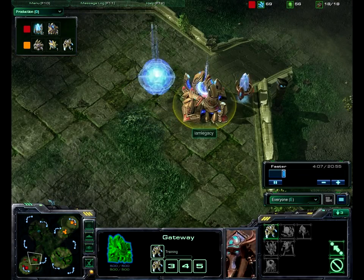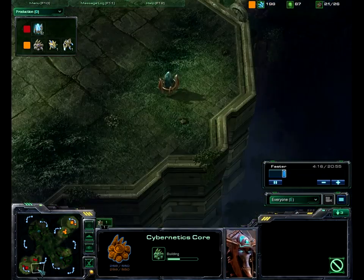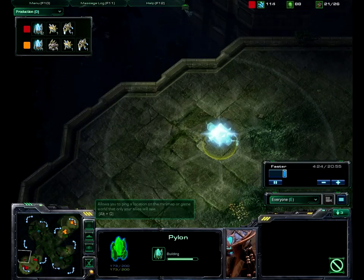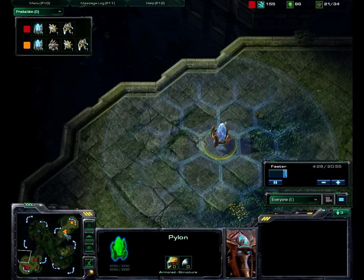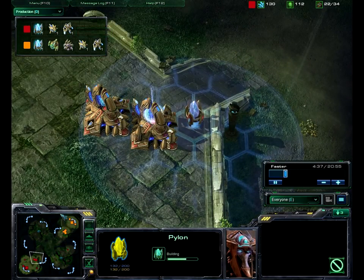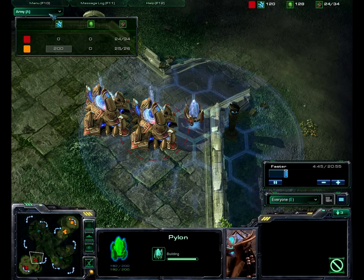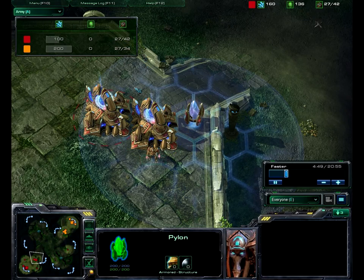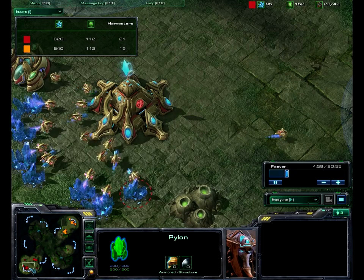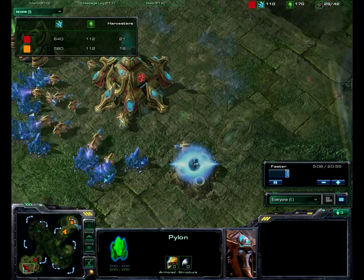Both players are going for two gates. Jun already has his core and his gas going. Looks like LEGO is putting pylons out on the edges to look for any Void Ray rushes, and he's also put another pylon here. I'm guessing they're both going for warp gate tech. Let's see what kind of army they've got — 20 dead-even on harvesters. LEGO is harvesting a little bit faster. Jun is just getting his second gas, and LEGO is just getting his cybernetics core.